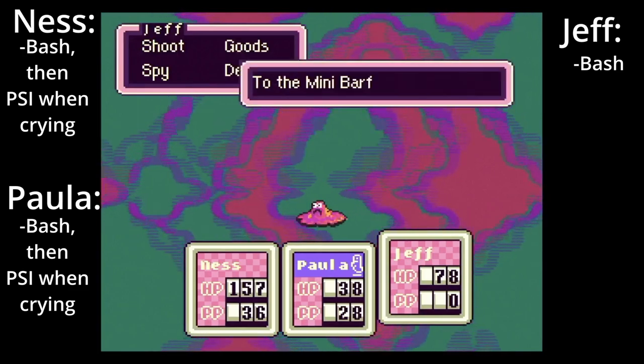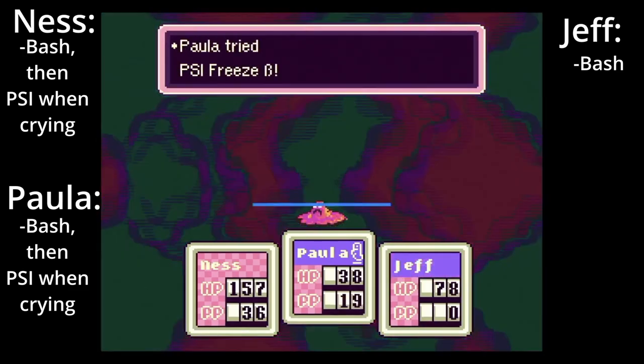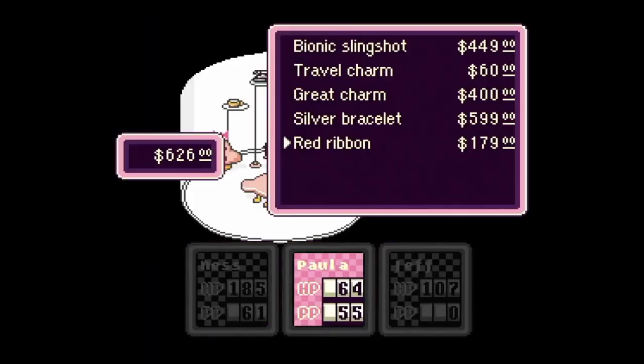Minibarf. Bash as much as possible before he burps in your face. After everyone is crying, spam your strongest PSI attacks. Quick note: Saturn Valley has great defensive items — go buy them.